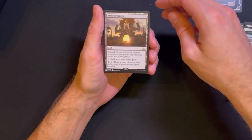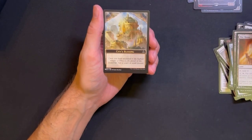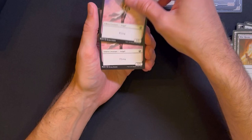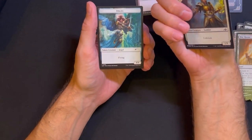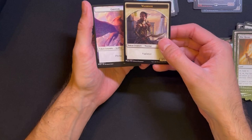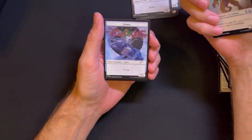Arc of Oras, Founder's Enclave, War Room. And then tokens: City's Blessing, Monarch, Angel, Spirit, Angel, Soldier Angel, Soldier, Warrior, Griffin.